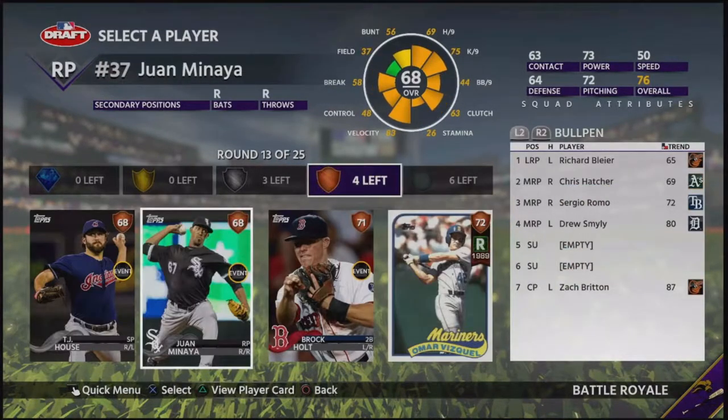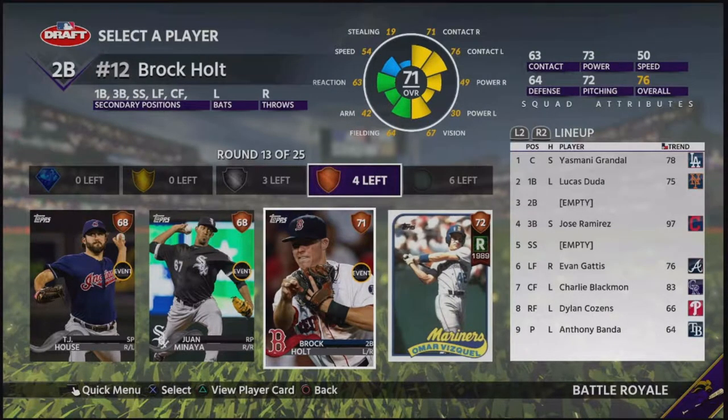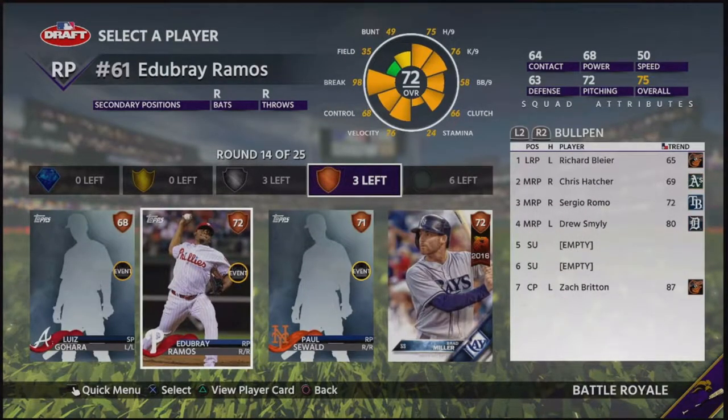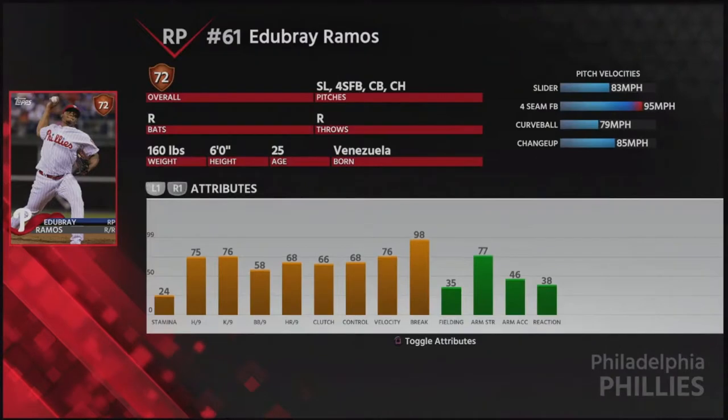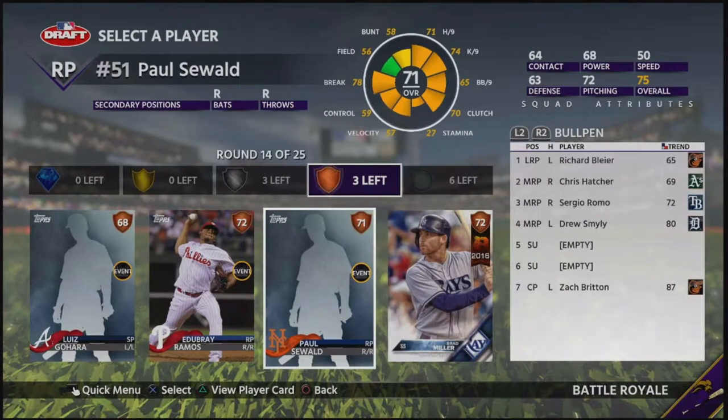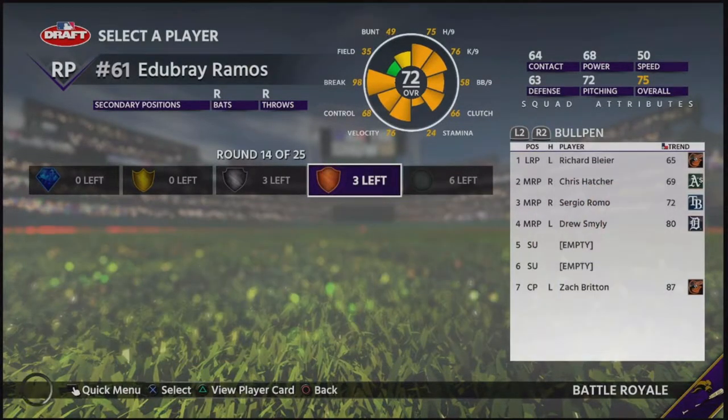Go ahead and take another lefty for the pen. I guess I'll take Brock Holt - get another guy off the bench. This guy actually looks good - Edubre Ramos. That's a bit of a mouthful. Yeah, we'll go ahead and take him, he's not bad.